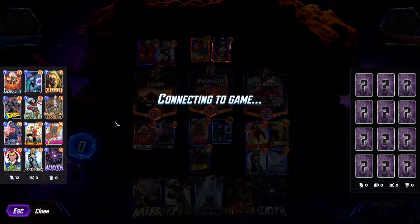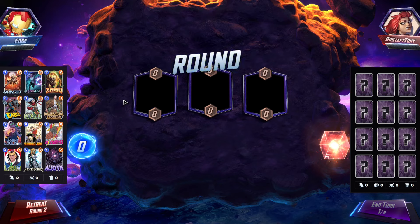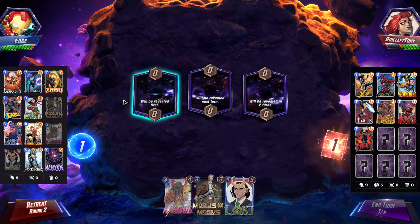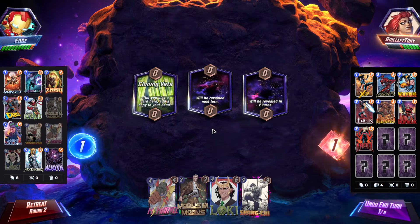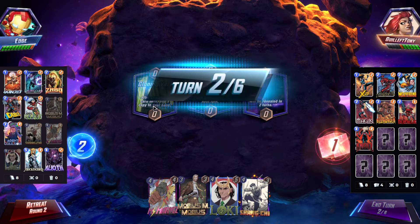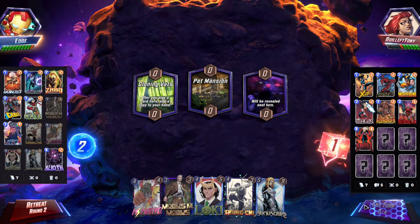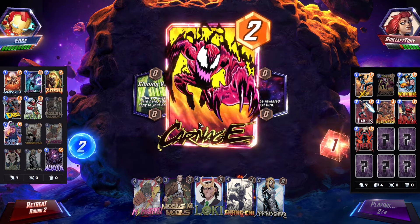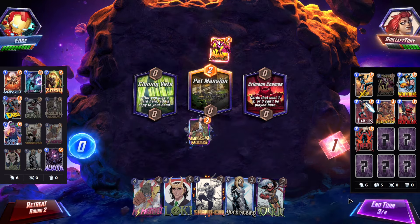I wonder if they're running Arno, then. They're running Magic — maybe that's what they cut for Arno. Usually the story has one free slot, so I wonder if they took that up. Oh, Cloning Vats — okay, we're a bit behind. We need to get rid of Cloning Vats, it's gonna put them ahead. All right, Pet Mansion — all right, we got Mockingbird. Probably do some stuff here. Carnage early — I think I'm gonna Mobius then.